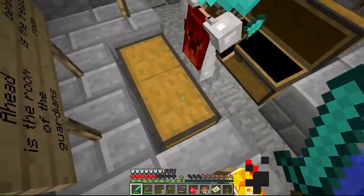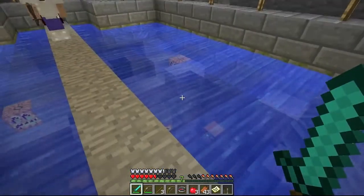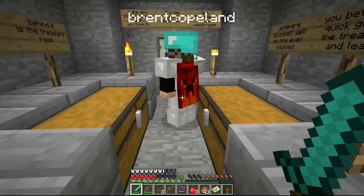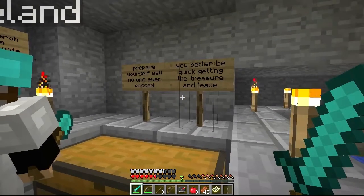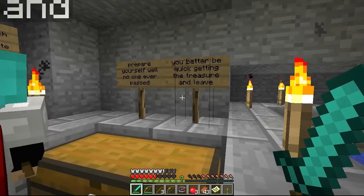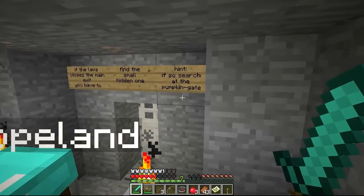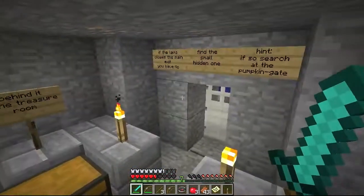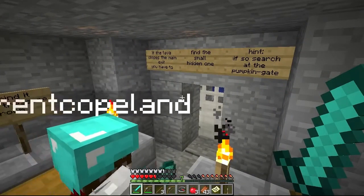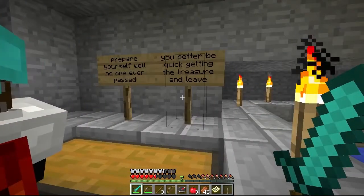I'm leaving those apples for you guys. Apple, cake, cake sir. Did you get your apple? I already have two so I feel gluttonous taking more. Ahead is the room of the Guardians, behind it is the treasure room. Prepare yourself. No one ever passed — you better be quick getting the treasure and leave. If the lava closes the main exit, you have to find the small hidden one. Here's a hint: if you have to look for the small one, search at the pumpkin gate.